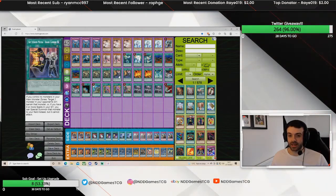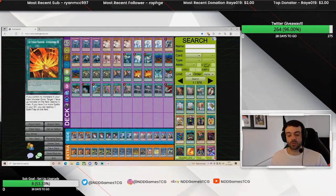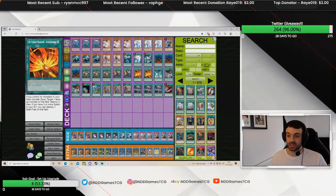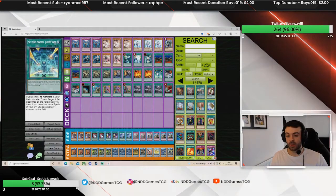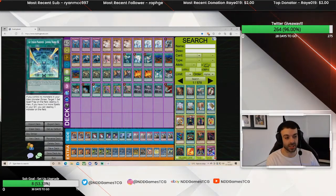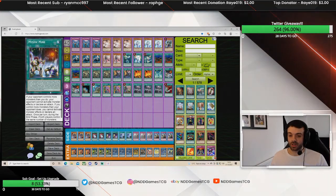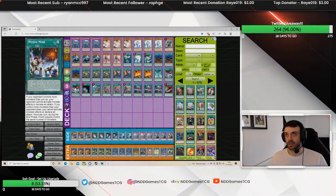We don't play Access Code but I'll get to that in a minute. Shark Cannon is more for link climbing, but against Eldlich, the mirror match, Salamangreat, or mid-range rogue decks it's good disruption. Against Tribrigade it kind of sucks, and against Dragon decks it can do some things, but mostly it's for link climbing with some random disruption — I actually took a Dragoon off someone with it on the weekend. Afterburner — we're going second so I want two of these to bait out a Borrelsword or Savage, and it's just a two-for-one pop. Jamming Waves — I'm hit and miss on this card; I feel like it's good but only in certain matchups. I could probably side deck it going forward, but it's searchable off Shizuku and Engage.